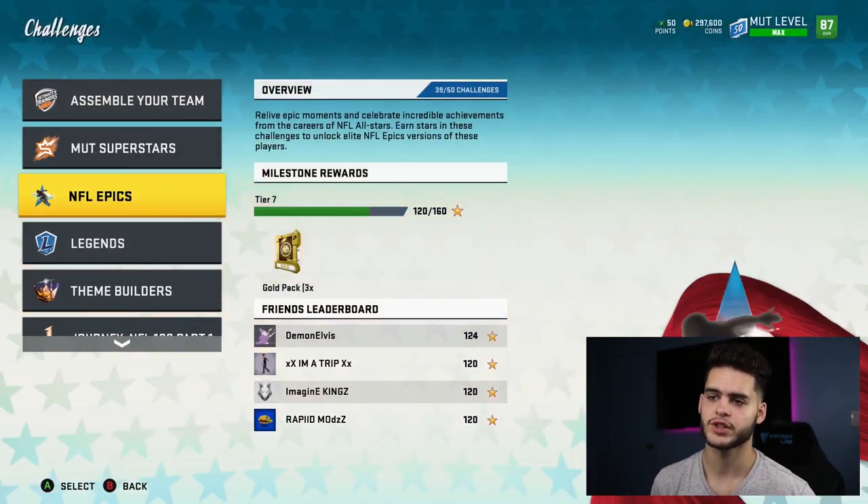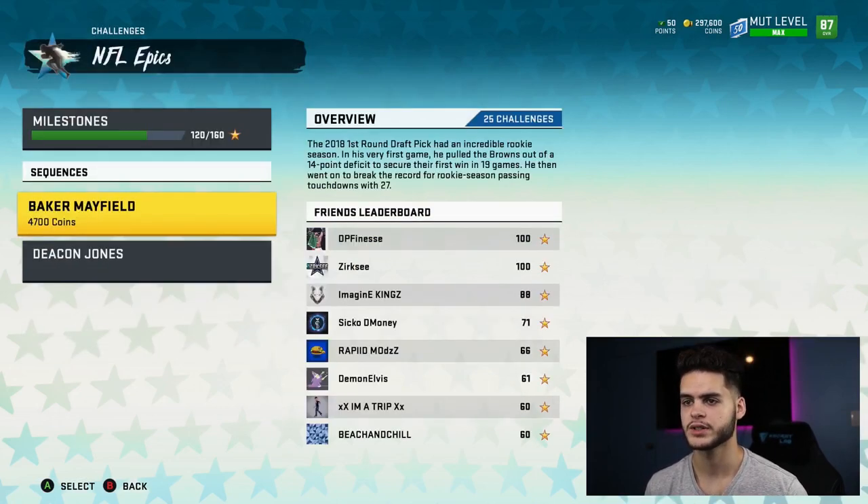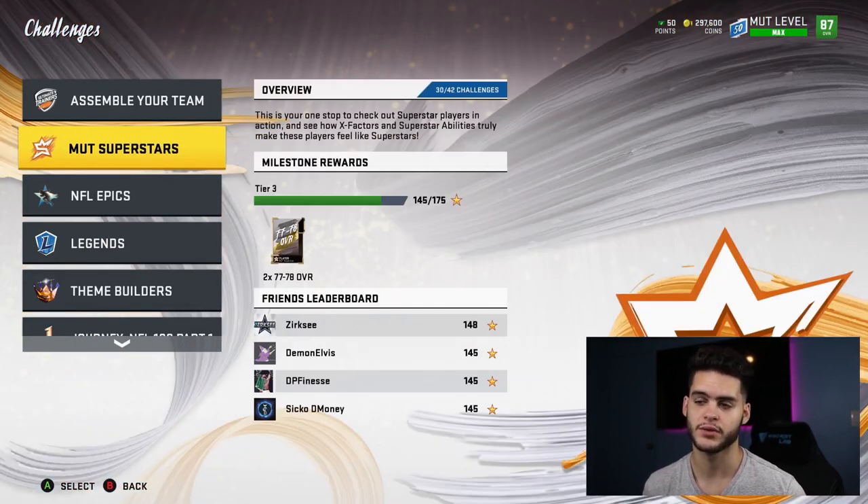The next thing you want to do after finishing those are the NFL Epics, just to get some quick players. Actually, if you're just starting, go to Superstars first because you get a free 89 to 90 overall player.